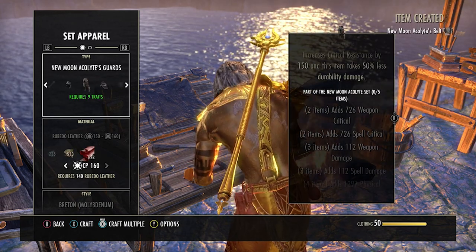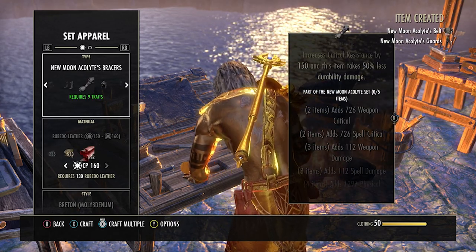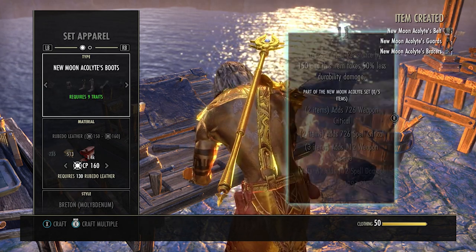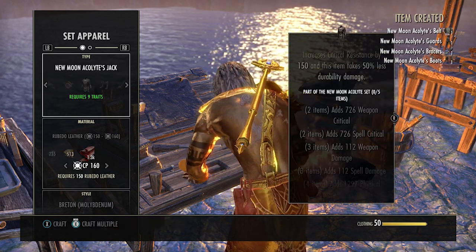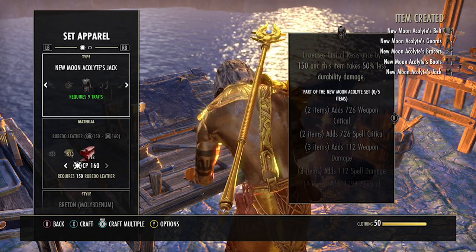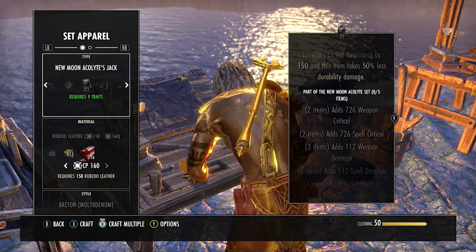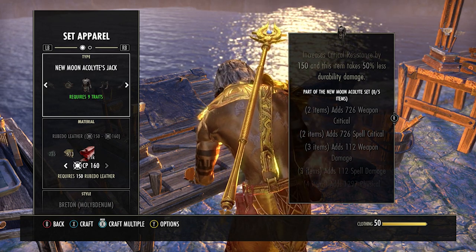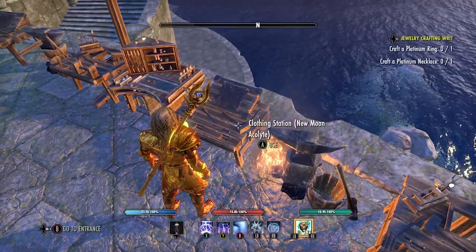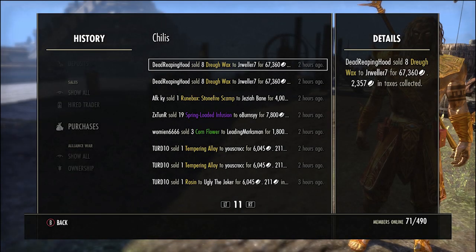The reason I upgrade to purple and not gold is that once you upgrade to gold, you pay a lot of trader tax which cuts into your profit margins, plus the listing fee is much higher. There's also not many people willing to pay 80k for a single gold piece of New Moon - I've had gold pieces sitting unsold for two weeks. People just want affordable 10-20k pieces for their PVP builds, not 500k for a full gold set.